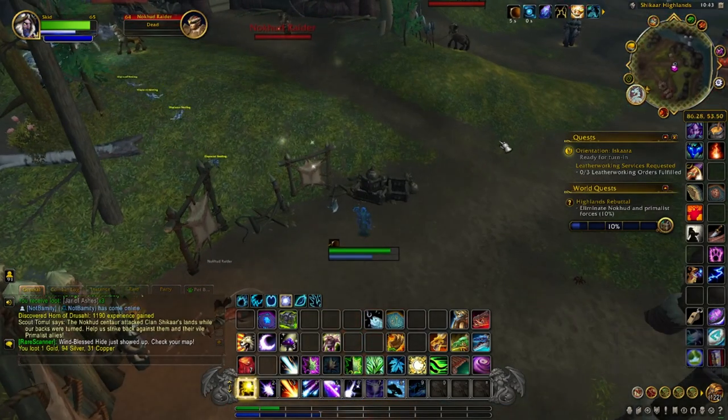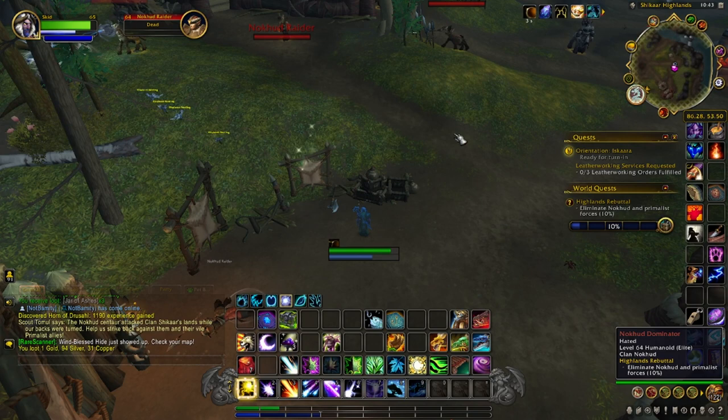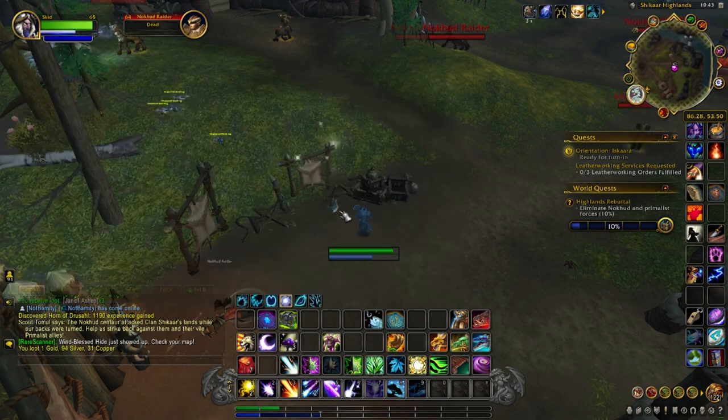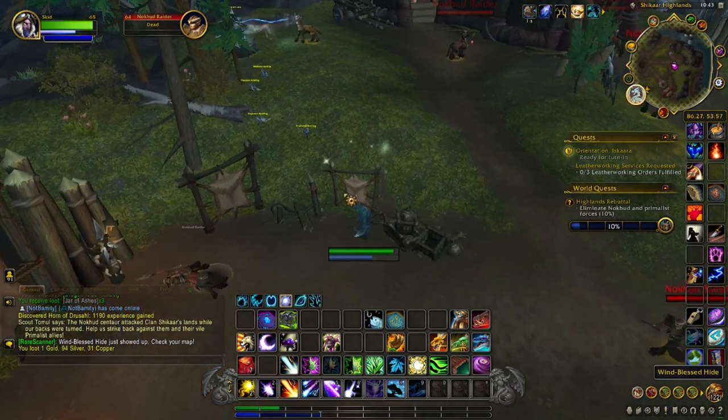This next item is in Ohn'ara Plains, in the Shakar Highlands area located right here next to the flight path Pinewood Post, and it's called the Wind Blessed Hide.